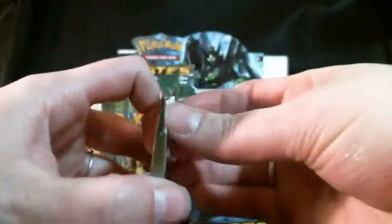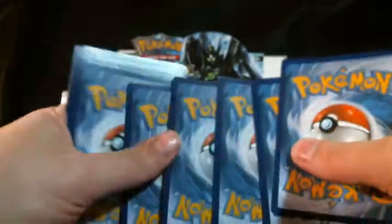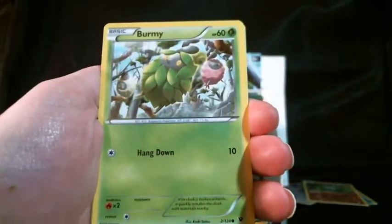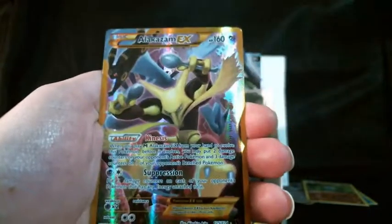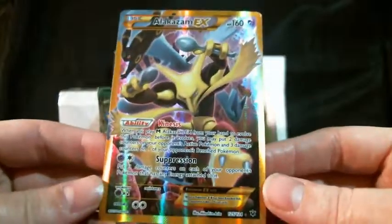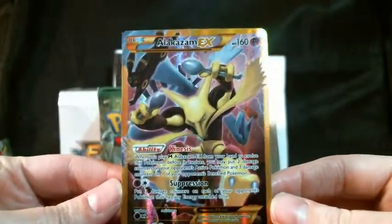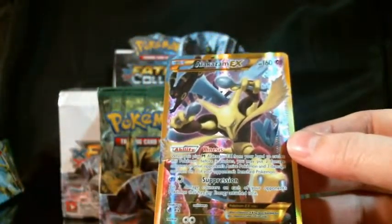We have a Delphox pack. Come on, Umbreon! This pack has a Gothita, Fennekin, Meowth, Larvitar, Burmy, Ultra Ball, Old Amber Aerodactyl, and Power Memory. Our reverse is a Pokémon Fan Club, and our rare is — yes! Yes! I got the Secret Rare Alakazam Full Art! It wasn't my Umbreon, but I am completely ecstatic about this. It has the Umbreon in it! This makes me very happy — I was not expecting to pull this, but there it is. I'm happy, I'm pleased.